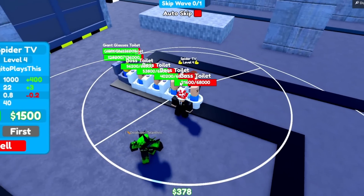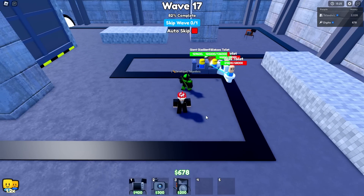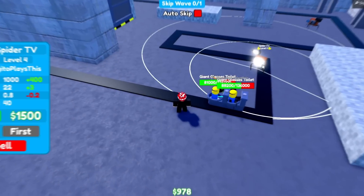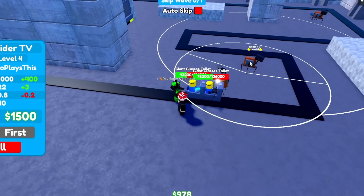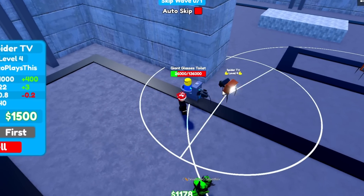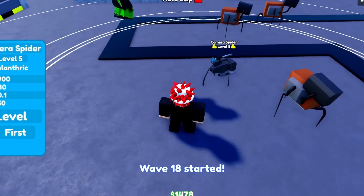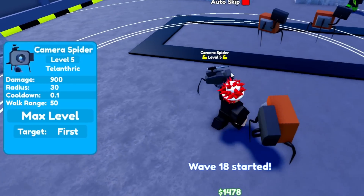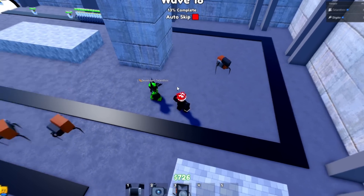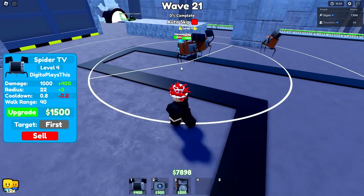We have two spider TVs working really hard. The boss toilets are gonna be taken down but the giant glasses might not be — what do we do? There's no way we survive this. Come on spider TV! Wait — we actually got him! The camera spider is insane with a cooldown of 0.1 and 900 damage — for one unit he's incredibly powerful! All our spider TVs are level four and level five is the max, so we should be good.